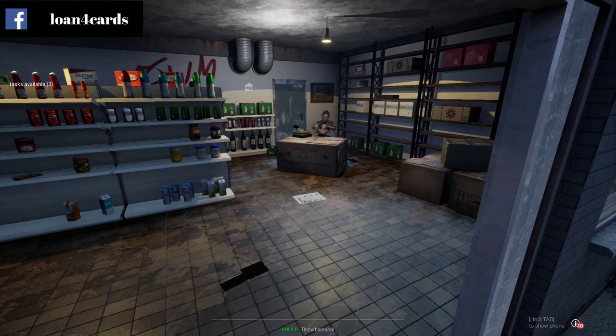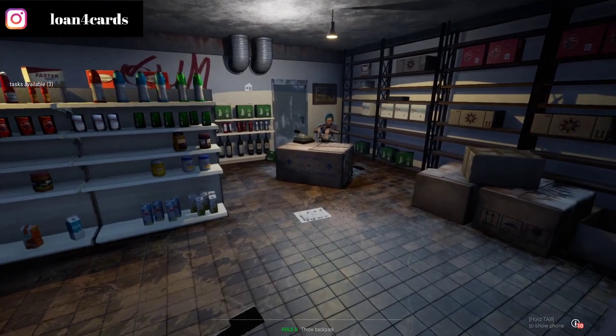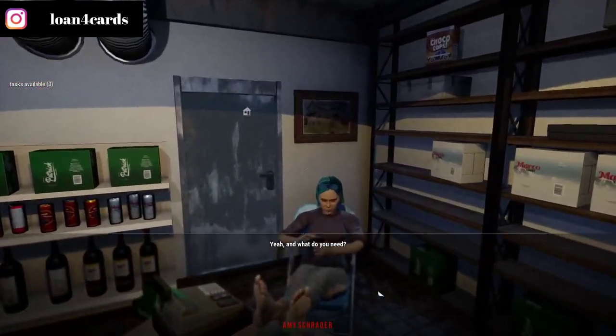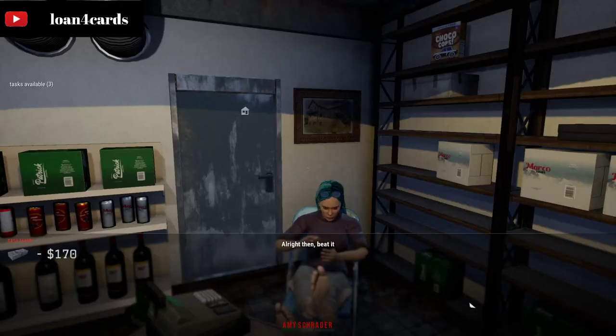If you play like these simulator games, it's pretty much the same thing. But first, to do the lockpick, you need to go to the gas station where Amy is located, and all you have to do is buy the bobby pins. So just purchase the bobby pins that you need.